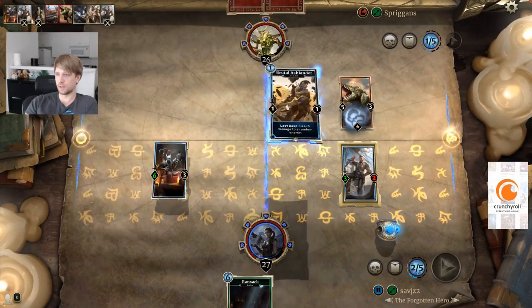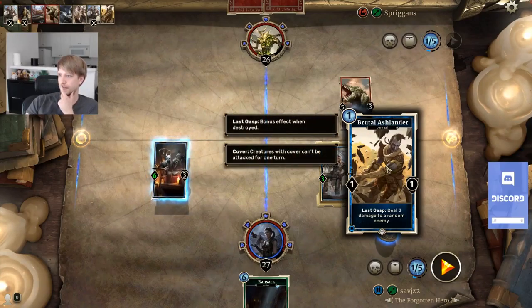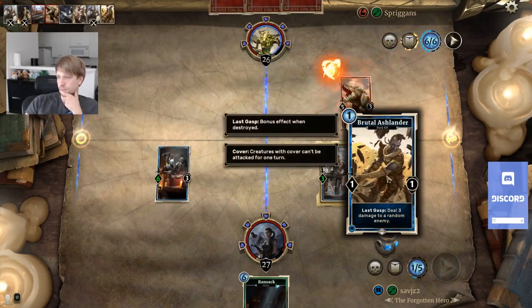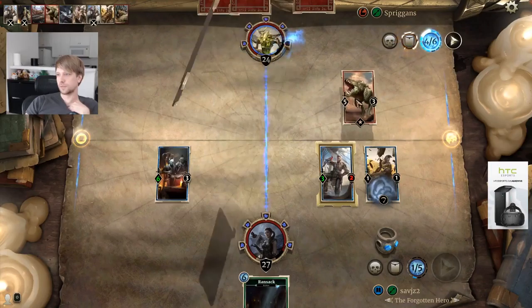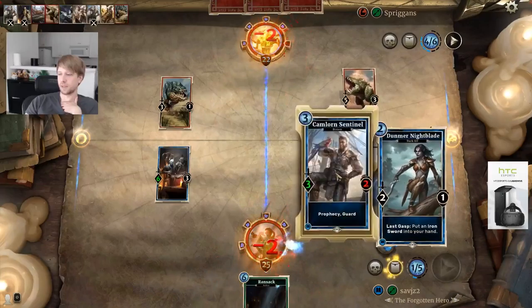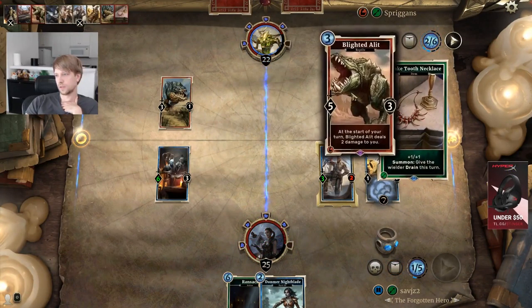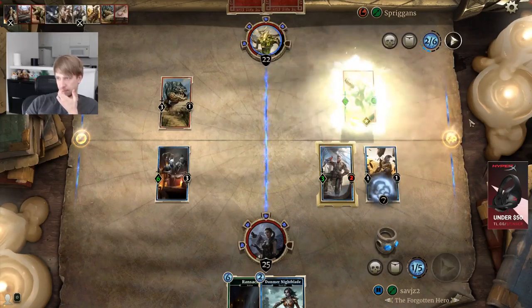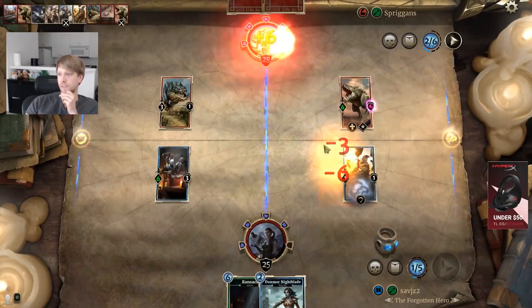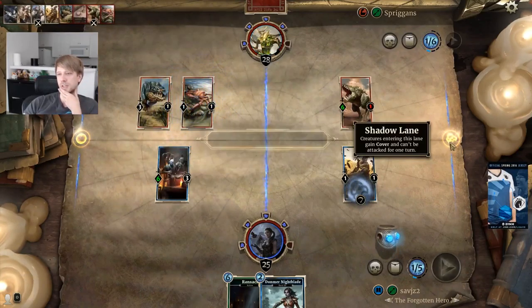This is really good. Buff this, and shackle... no, this is better cause I get to do the trade. Last Gasp is when the minion dies — so this deals 3 damage to him. I can kill the small guy so it doesn't trade for my guy. I get the 3-2 trading with the 5-3 now — that was my plan. I could not make the trade last turn because of the shadow lane thing.